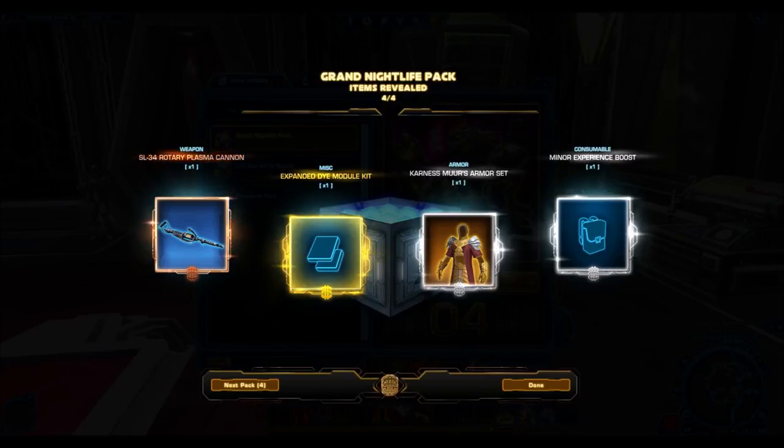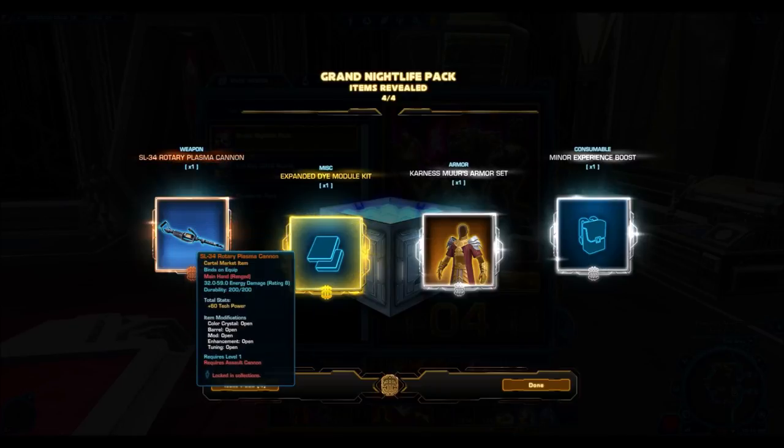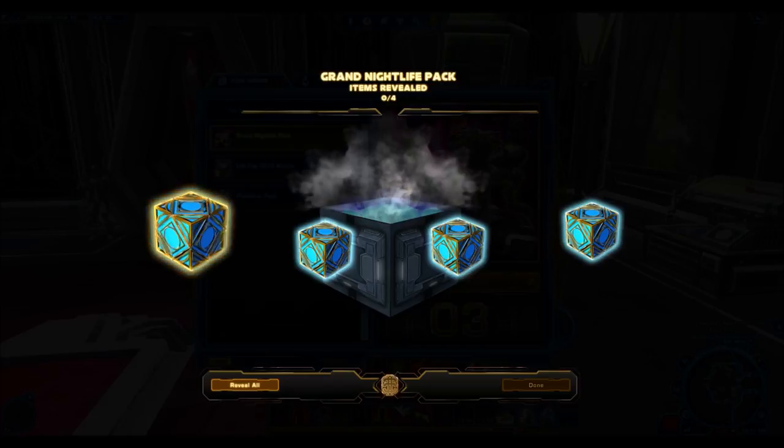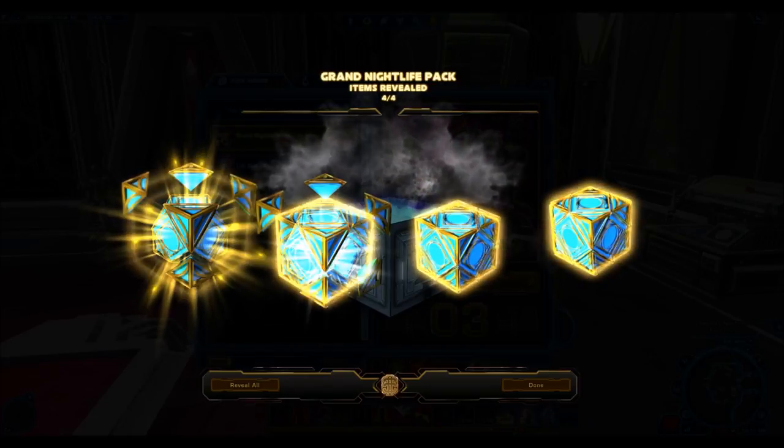As I mentioned, the bronze item is usually going to be some sort of crappy thing that doesn't sell for anything. The expanded dye module kit won't really contain anything good, but we'll open those later. So the Karnas Moore armor set — that's not bad, but probably not going to fetch an amazing price on the GTN or anything.